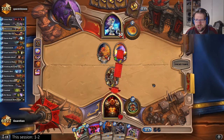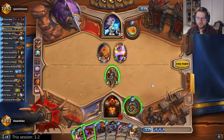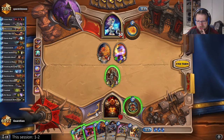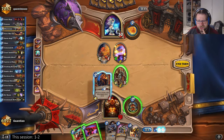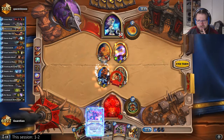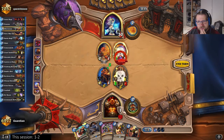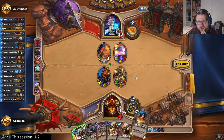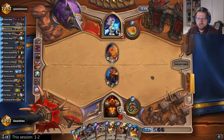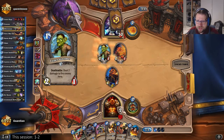No, okay, he just ignores it — fine. I actually get a pretty good position. I still have to use these Whirlwind effects that I would have liked to use with the Patrons, but I guess I will go with that. I can save the Whirlwind; I can use just the Inner Rage. I got two draws — I used Inner Rage but I got two draws, and I saved the Whirlwind.